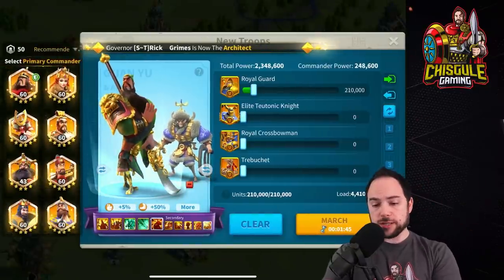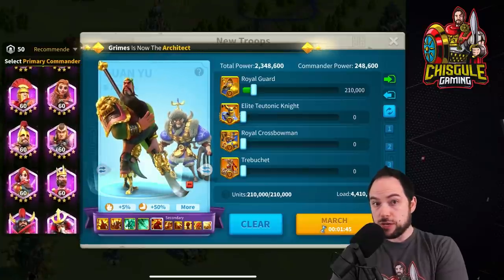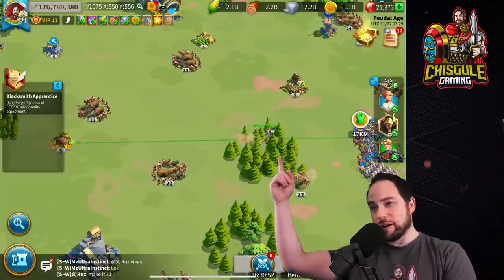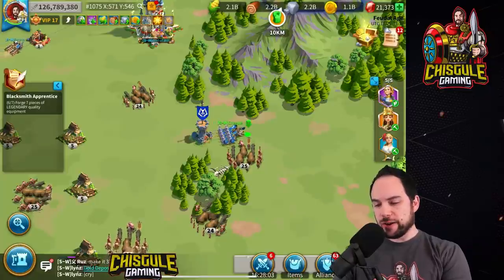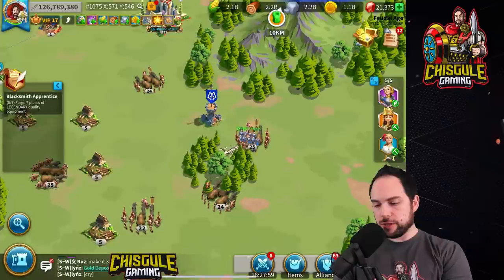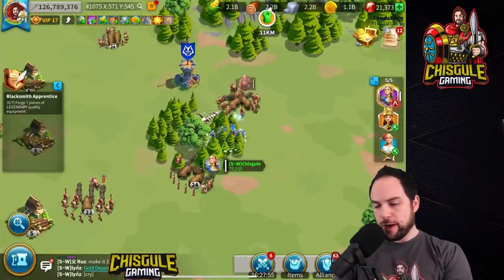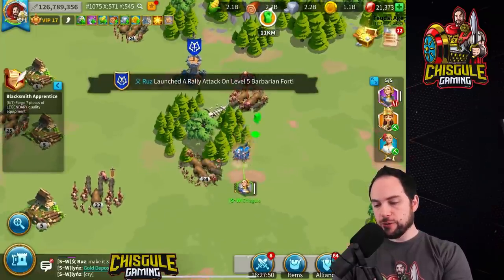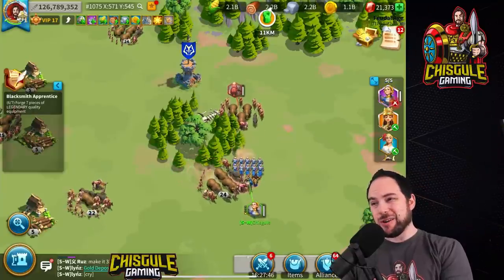We're going to take the Joan of Arc for a spin with William and figure out: do these buffs stack up? That sinking feeling when you realize your Joan of Arc was out gathering — I may or may not edit this into the video. Okay, we finally made it to our destination. Let's get these barbs to cuddle up, and then we'll watch the active skills fire off for this test and see exactly how this works.